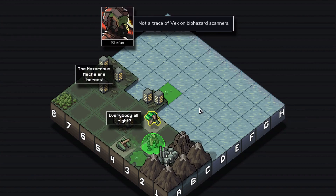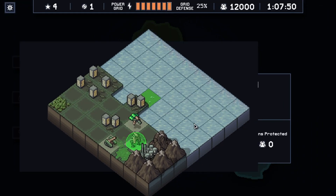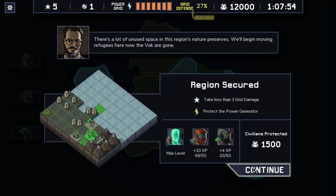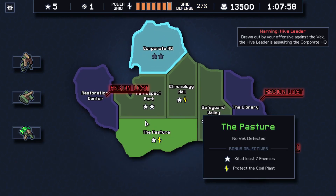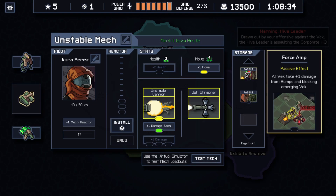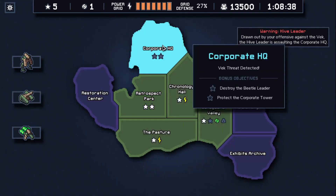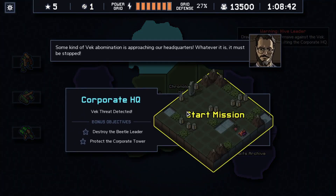Another trace of vek on the biohazard scanner, and corporate HQ. I think I'm going to add the bomb — so I'm going to add the force amp for that move. Also keep the actor comfort jump here probably. Targeting — better to target the psion early.